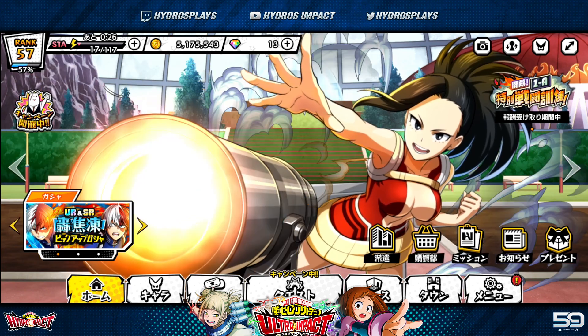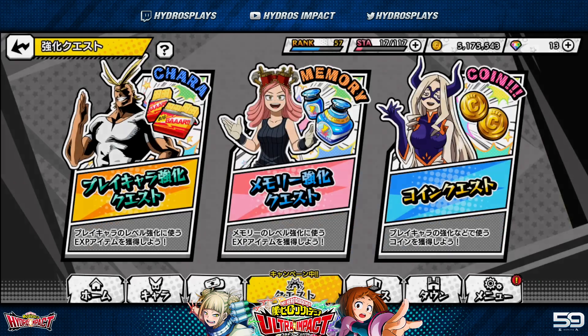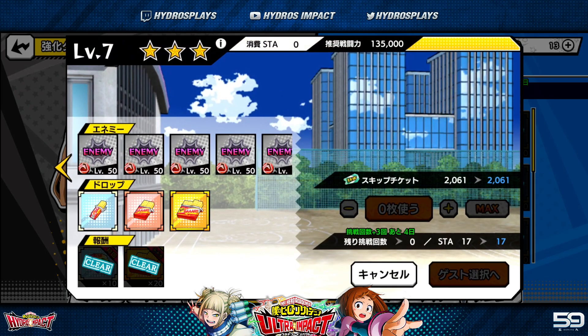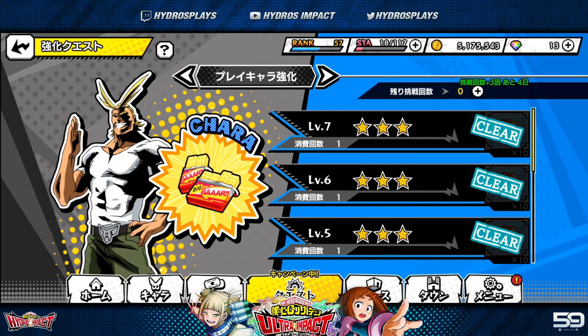Another thing to cover is training your characters. You'll want to do the character training item stages — there are seven levels. When starting out, focus on these and collect training items over time. The stages aren't that hard. Stage seven has a recommended power level of around 135,000, but it's actually super easy — you could probably go in around 115,000 to 120,000 and be fine. You don't necessarily need to hit that recommended power level.